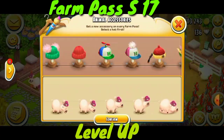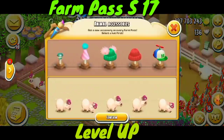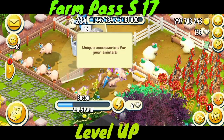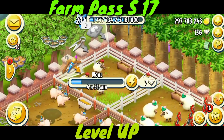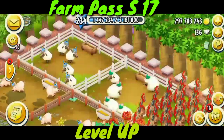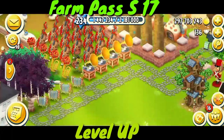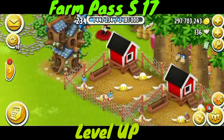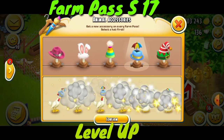Here we go — I have to tap on the accessories, tap on the animals, tap on the head, and then tap on the animals again. It's looking nice, and we can see an umbrella on top of the head. It's summer and too many hot days are going on, so this looks very cool. You can activate your hats like that. I have so many hats and these all belong to the farm pass.